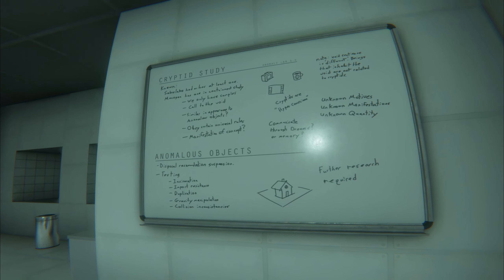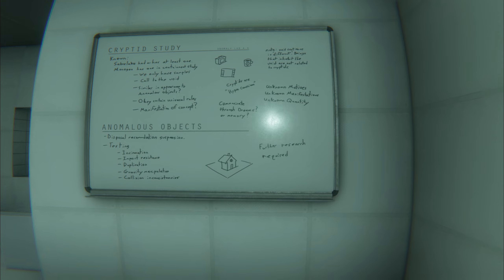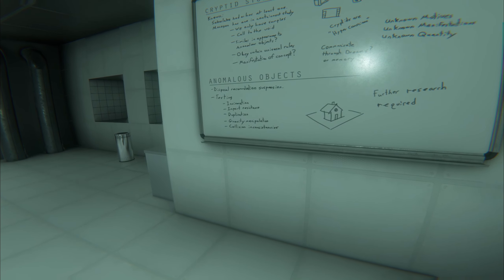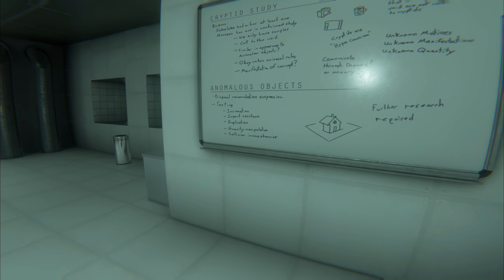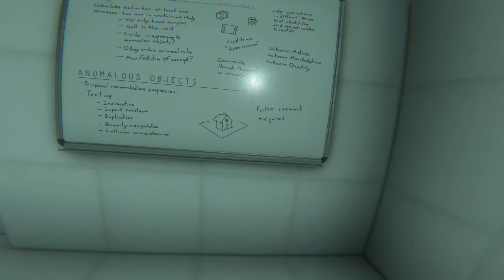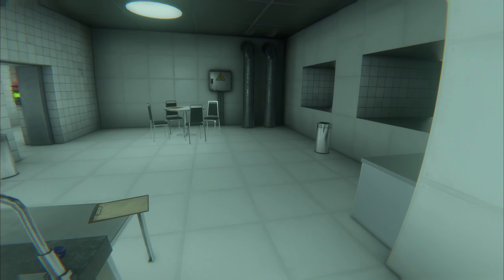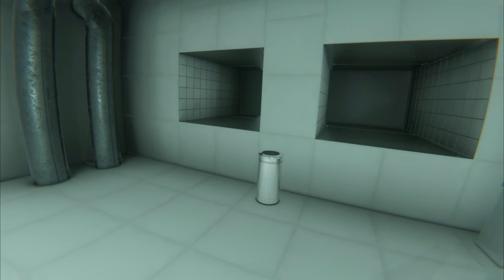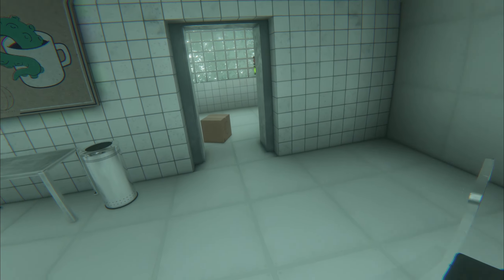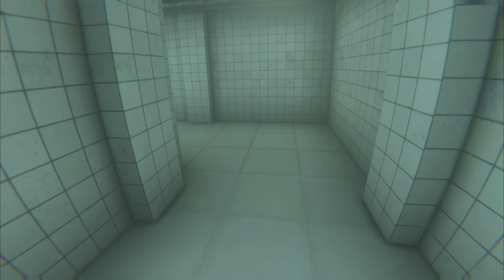We've got a whiteboard over here, basically going through all of the information they know about cryptids and anomalous objects. That's it for the first developer keycard door.